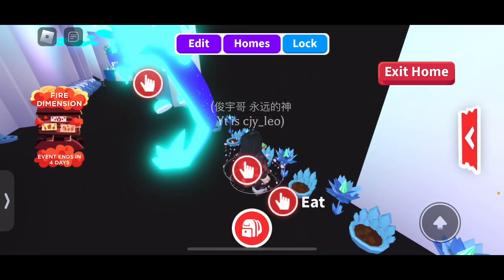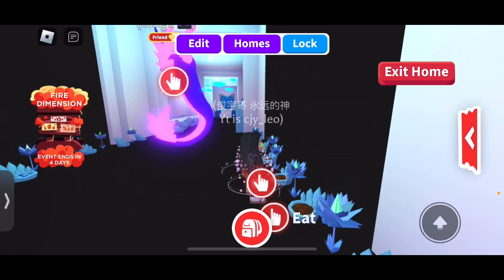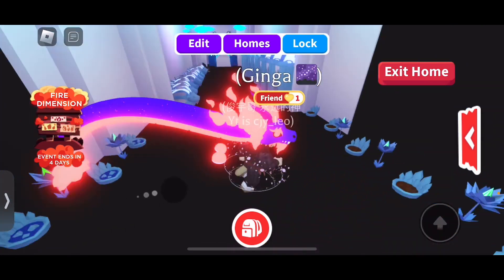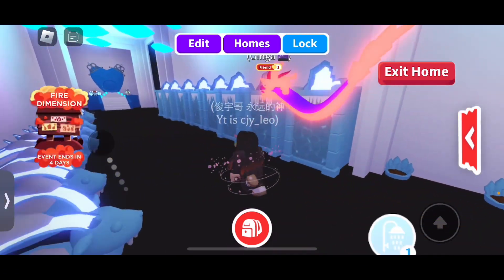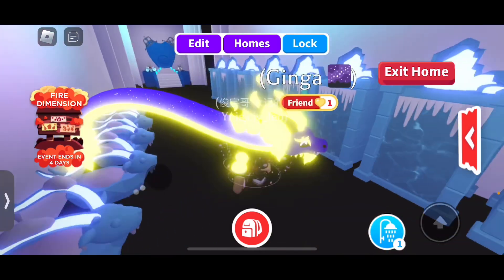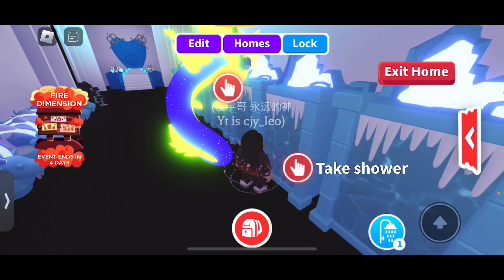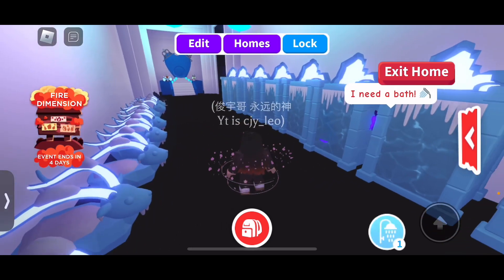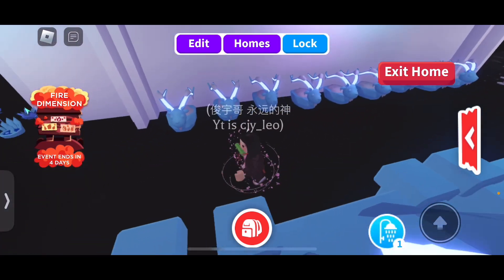Over here we have these flowers with a mix of blue and green on the edges only, and the water over here. There's also a shower and bed. I plan on changing some colors on the reindeer eventually.